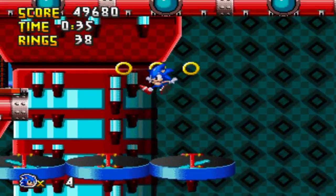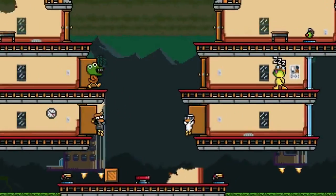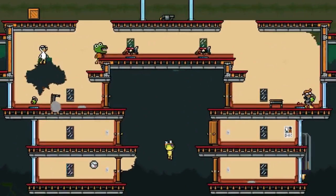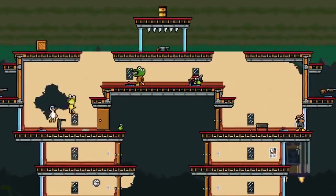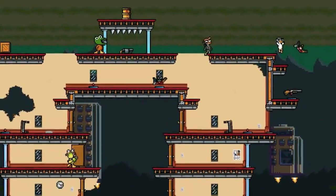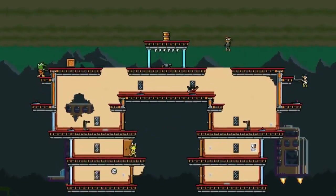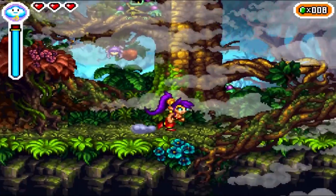Not only that, but most modern audiences are used to much higher quality images than these. When you've got companies like Arc System Works lovingly drawing out their characters in HD, you'll quickly find that making something look good despite purposefully limiting yourself like this becomes a Herculean task.